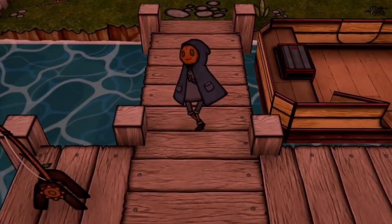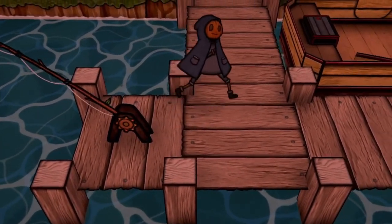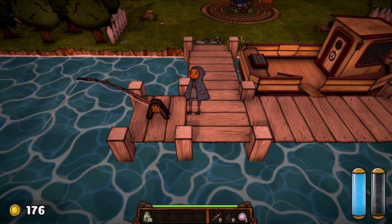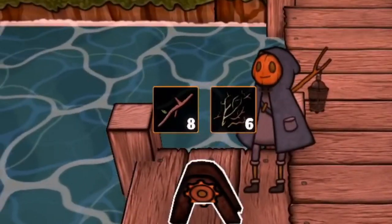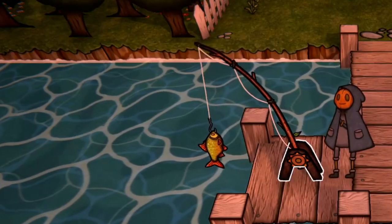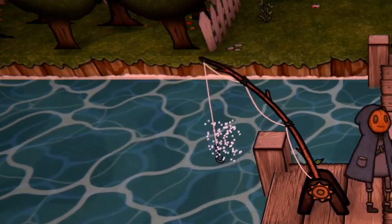Fishing. I know the fish aren't really a creature, but I did mention the sticks and leaves earlier, so I wanted to touch on these. Fishing is another way to earn coins. It's done by crafting the fishing pole at the dock. To craft, you'll need 8 sticks and 6 leaves. Once crafted, you can cast your line, and after 40 seconds, a fish — or occasionally a worthless tire — will be caught. The fish are sold automatically for a large amount of coins.